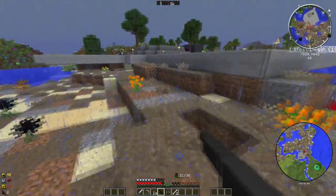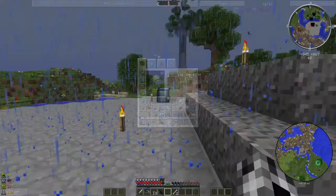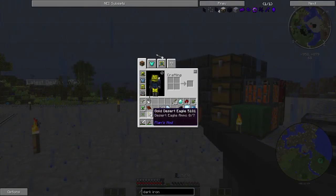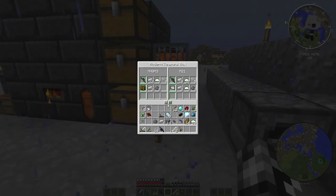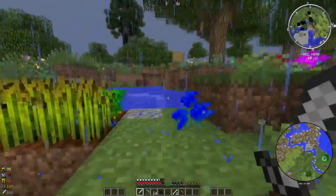I've also got to show you — I made myself a gold Desert Eagle. That is so cool. So we need to get ourselves a bit more ammo for that — I need two gunpowder and I've got one. We need to find another creeper. I'm beginning to wonder if you get much drops out of these.